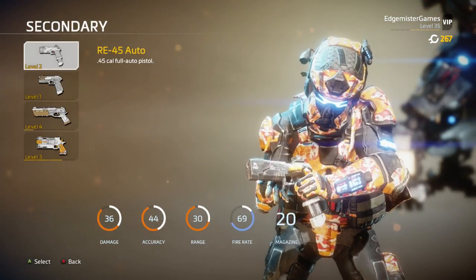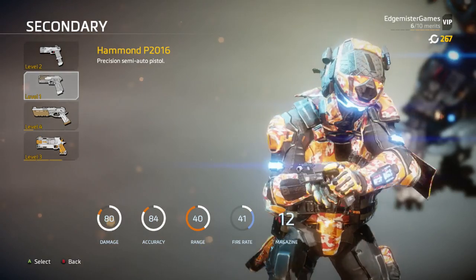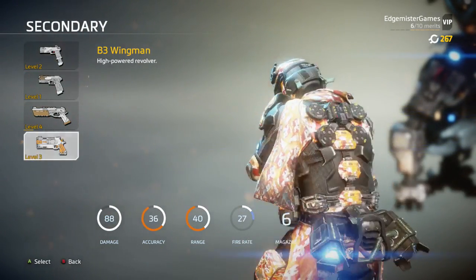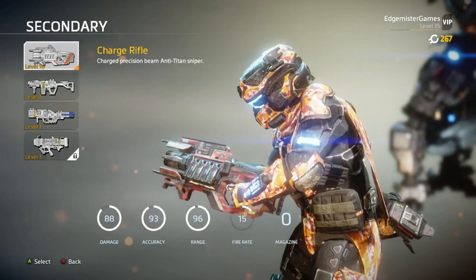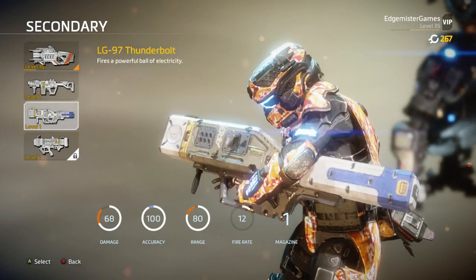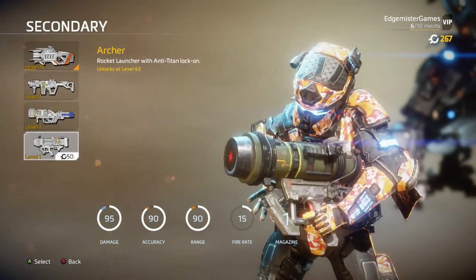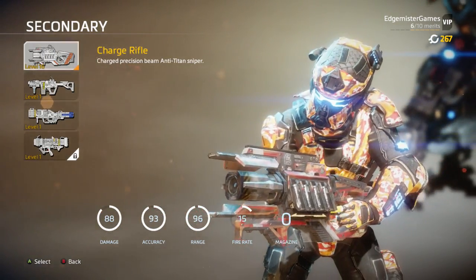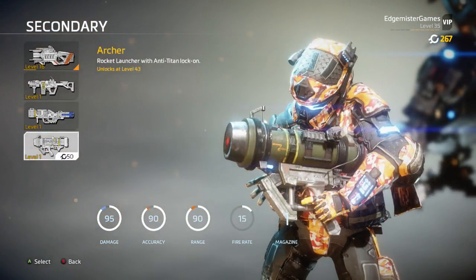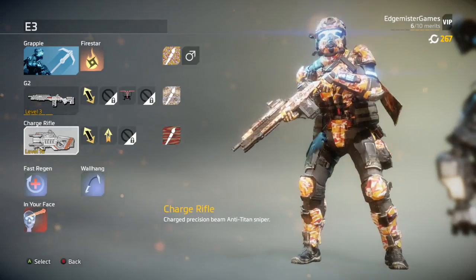When it comes to secondaries — the pistol is pretty good, the shotgun pistol is meh, and the Wingman you can do really well with if you're really good, but that's not me. For Anti-Titan weapons, I say just go with the Charge Rifle. Some of the others require a lock-on and they're just not as reliable. With the Charge Rifle, where you aim you're guaranteed to hit. The only downside is it looks like you can reload the other weapons for infinite ammo, which I don't think you can do with the Charge Rifle. But the Charge Rifle is the way to go.